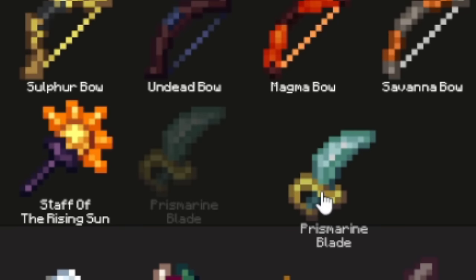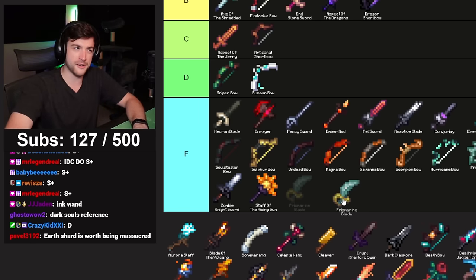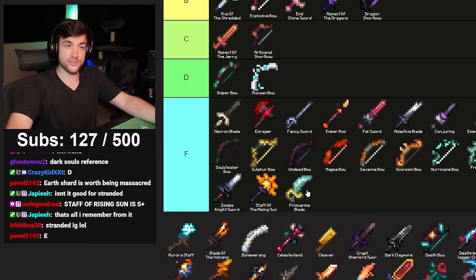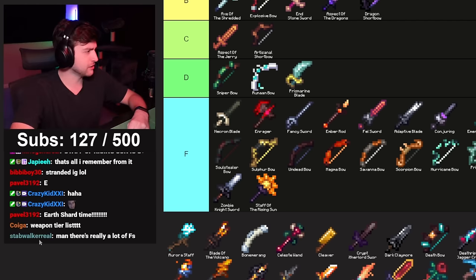Prismarine Blade used to have a niche purpose: killing wolf slayers if you were in a pond or water. But we don't need to worry about that — there are better early game weapons now. For nostalgia's sake, it's one of the first tips and tricks I ever covered in Hypixel Skyblock. I guess it's useful in Stranded — D tier. Also upgrading Axe of the Shredded so you can steal aggro from the wither boss.